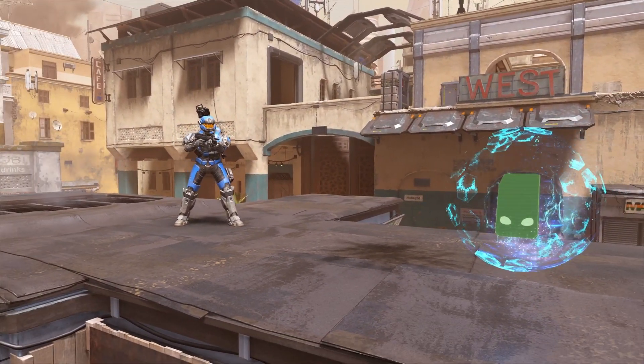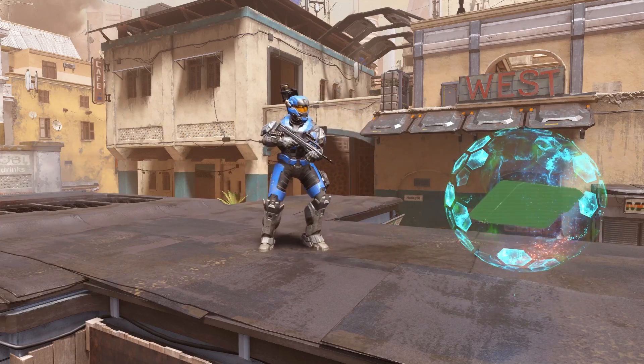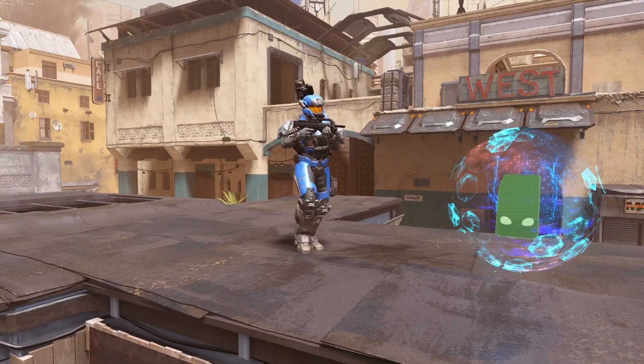Now once we're in Machinima mode, we're going to press Back or whatever brings the scoreboard up, and that will enable player controls while we're in free camera mode. Then we're going to walk to the exact edge of the range at which we can revive our teammates.